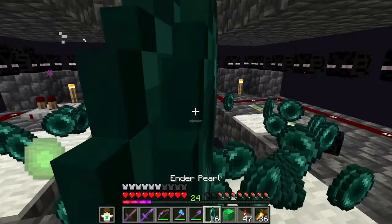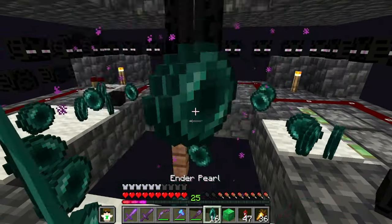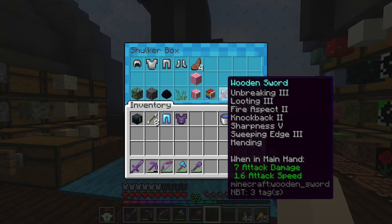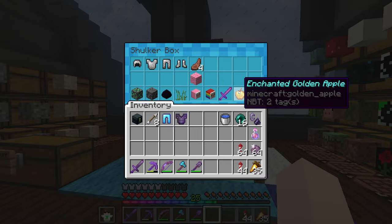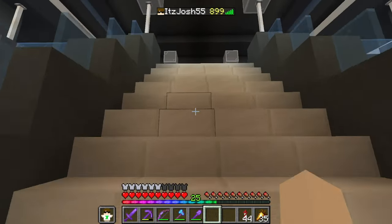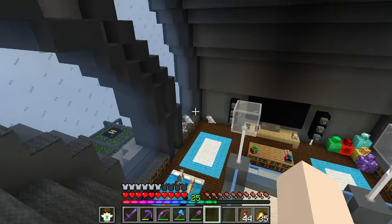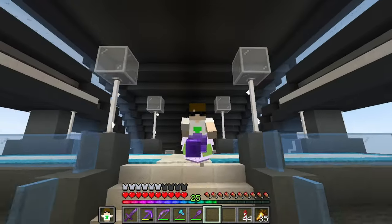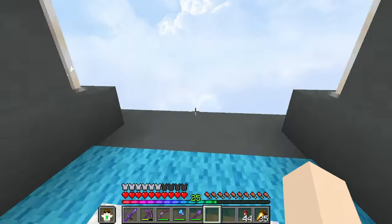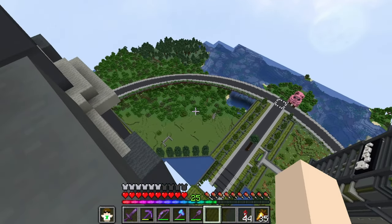The Ender Ender worked fantastically. I clean up the excess ender pearls so they don't lag the game, then head back to the base. Rounding off the collection is the wooden sword and an enchanted golden apple I managed to get. Now I have a full box of rare items and I'm going to make a small display area in this section over here, probably in the corner. These will eventually all get moved into a very cool building I have planned.